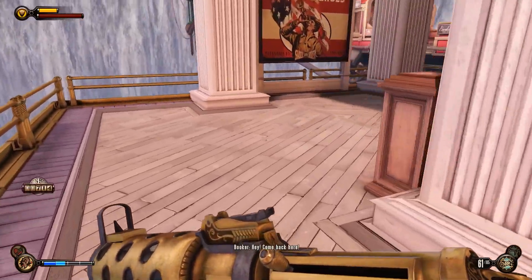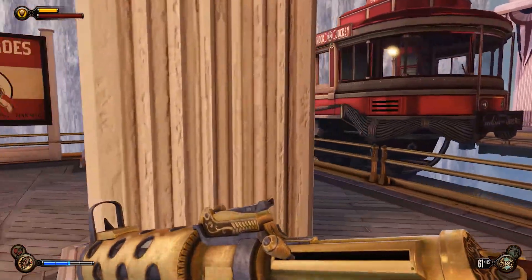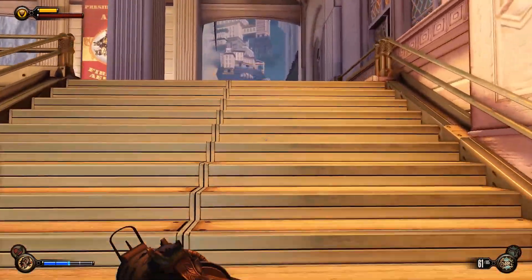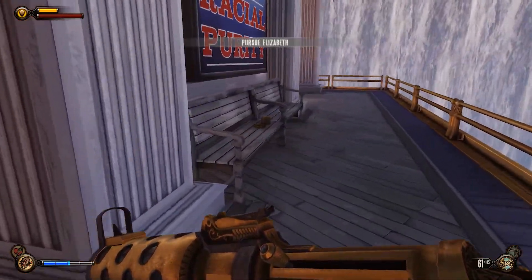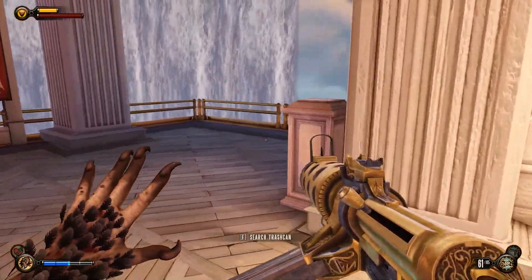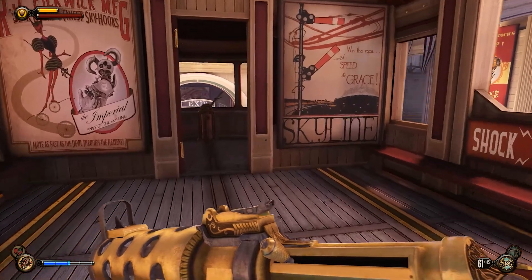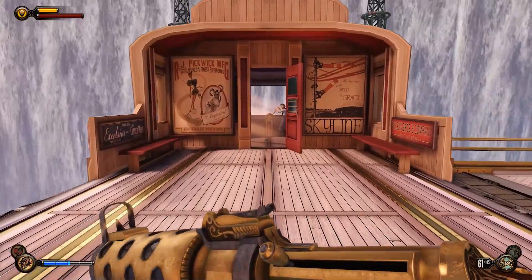BioShock Infinite offers players a wide variety of guns and abilities to choose from, allowing them to tailor their combat style to their individual preference. Whether players prefer a stealthy approach or charging in guns blazing, there's a weapon or vigor that will suit your playstyle. Vigors do work better than the previous games' Plasmids, as the usage of them seems to be more balanced. So it comes down to personal preference — personally, I love to use Murder of Crows almost exclusively.